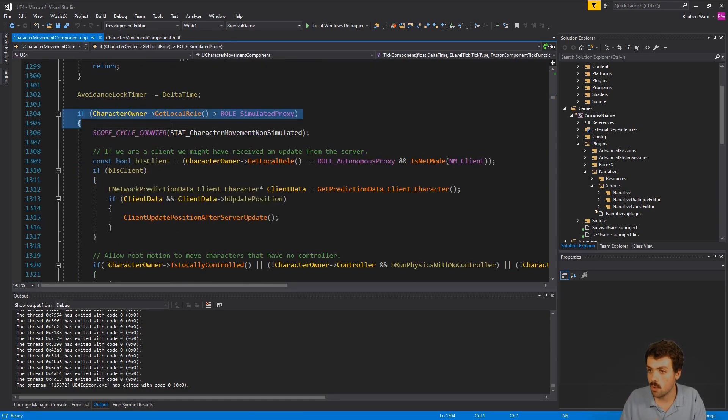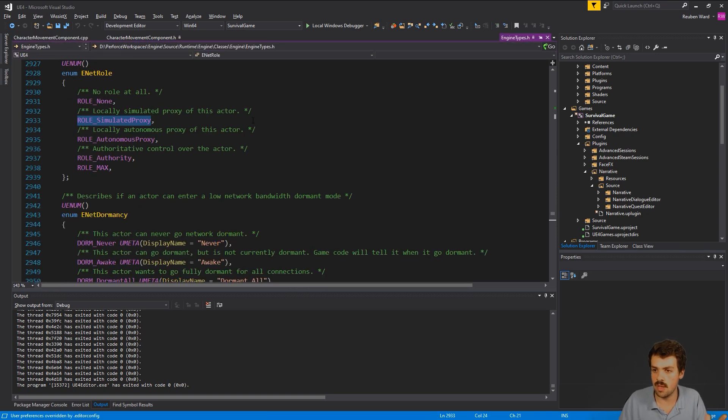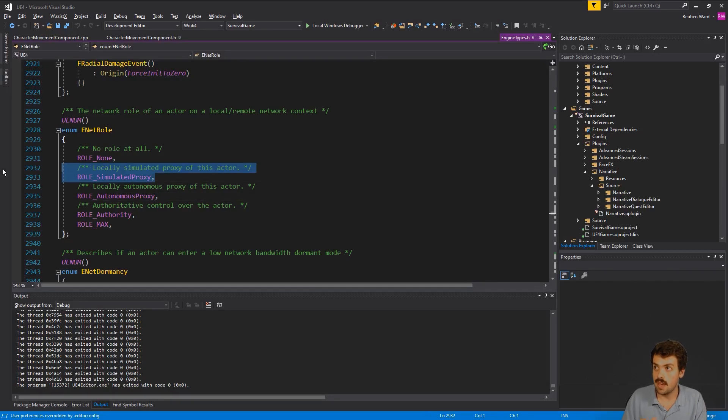Next we check what role your character has — roles are really important. A simulated proxy is someone else's character that you're looking at; it's a simulation, not the real character. The real character lives on the server. Your own character is an autonomous proxy — still a simulation but you have autonomy over it, so when you press W you move forward instantly. Authority is the server's version of any character — the authoritative version of the game. We're all just simulating what the game is on our own computers.